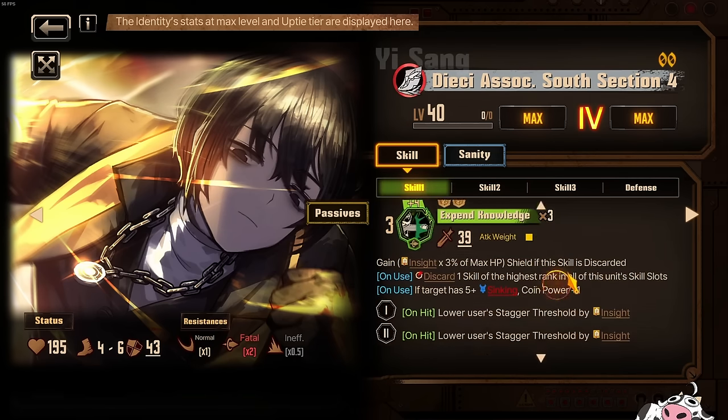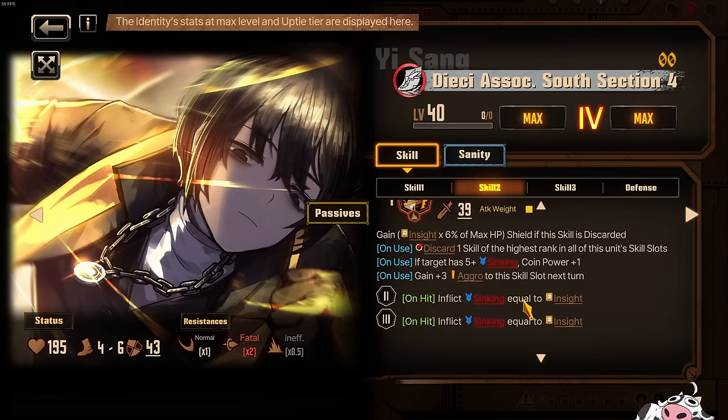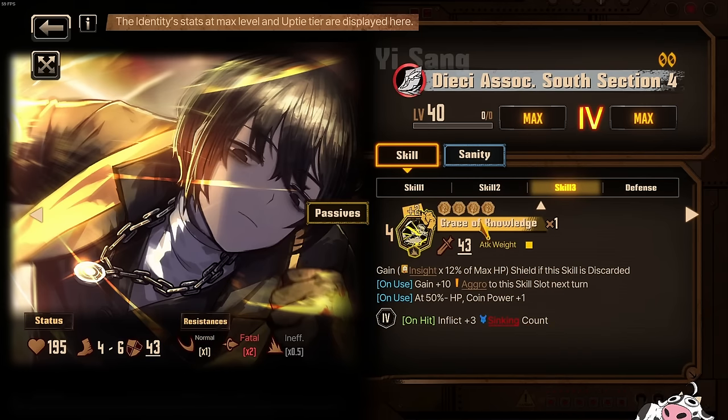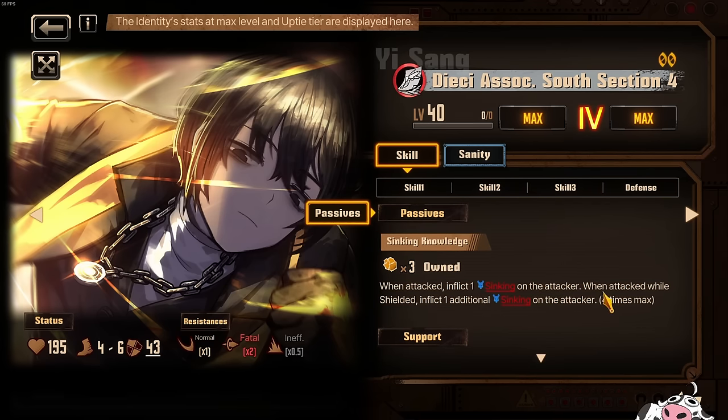Now let's talk about his main mechanic, his sinking stuff. The main thing that he goes for is sinking. His skill 2 is apply sinking potency equal to insight. His skill 3 is inflict plus 3 sinking count, which is minus 1 when you consider this a 4 coin move. And then his passive is when he is attacked, inflict 1 sinking on the attacker. And when you attack while shielded, you inflict 1 additional sinking on the attacker. It's a very easy passive because you only need 3 sloth.